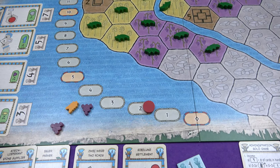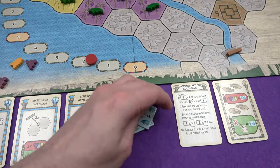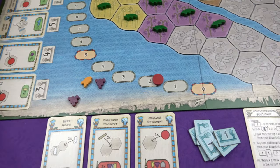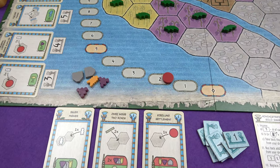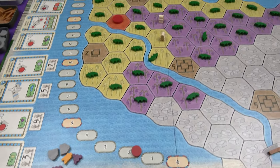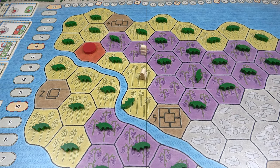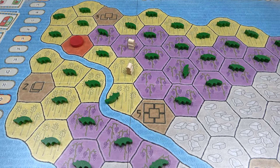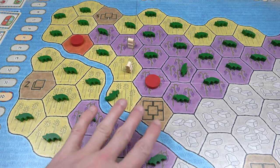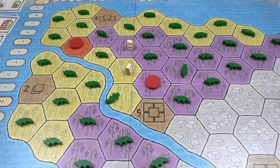I'll get another grape and a dollar for getting rid of the crocodile. Then I could play my revenue to keep some money coming in — that's five more dollars, so a lot of cash. I could play my stone supplier for the last resource I need to start building some settlements. The settlement card: place a settlement down on any crocodile-free space that's ready to be developed. I think I'm going to go for this grape space here.